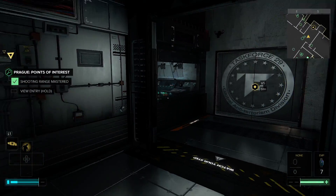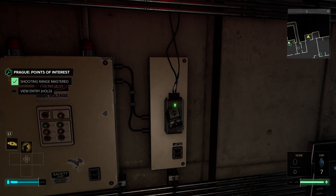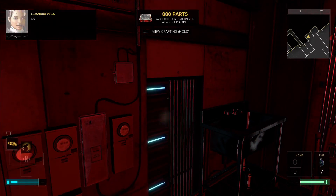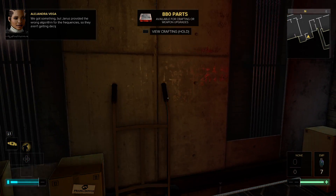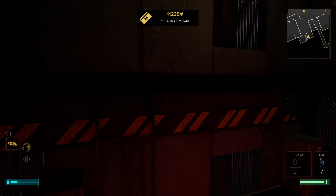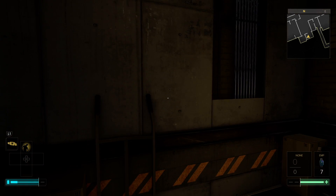Alright, we're going to leave and head back out to the city. I'll do the side quest first, I think. Did we get anything from the Whisper Chip? We got something, but Jane has provided the wrong algorithm for the frequencies, so they aren't getting deciphered correctly. Can you fix it? I'm a pilot, not a programmer. I can do it, but it's going to take some time. I also got a crap load of stuff to sell, so I've got to go do that.